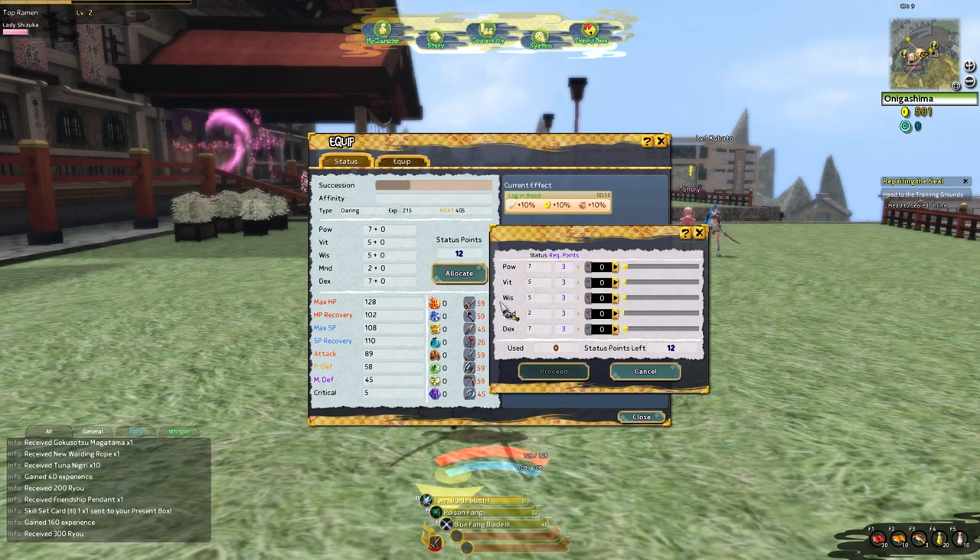The game really didn't go into big details about what these stats do, so I'll explain them. You have five primary stats: Power, Vitality, Wisdom, Mind, and Dexterity.